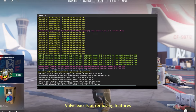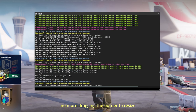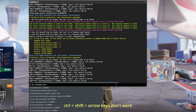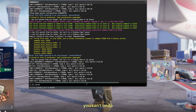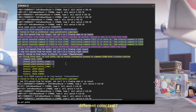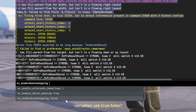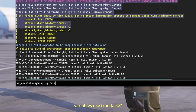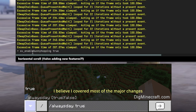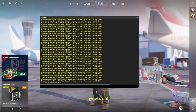Valve excels at removing features. No more dragging the border to resize — gotta use the bottom right corner. Shift+Tab doesn't work, Control+Shift+arrow keys don't work, you can't undo, can't Alt+F4. What's improved? Different color text. Right-click does more than copy now. Variables use true/false — back to Minecraft, I guess. I believe I covered most of the major changes. If I missed anything relevant, let me know. Qethics out.